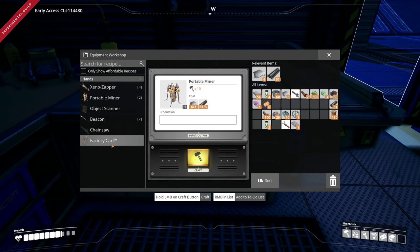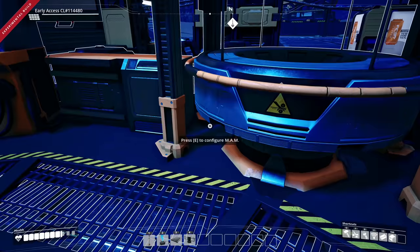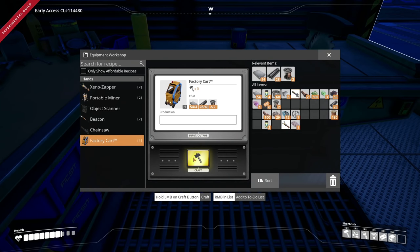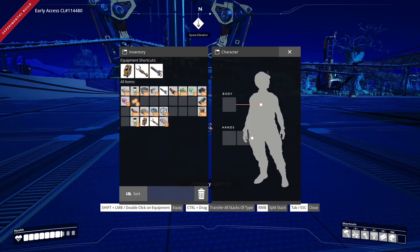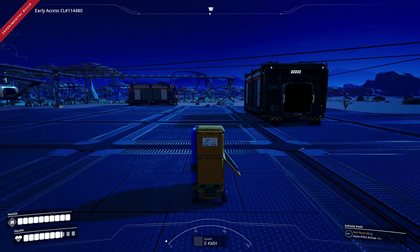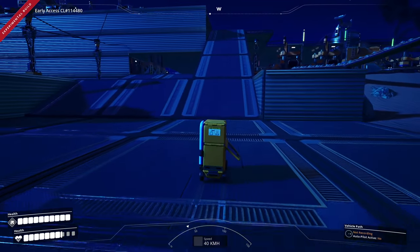Let's hop out and see what we need to build the factory cart. We only need two rotors — we absolutely must build it. Two rotors made, done. Back to cart — build one, we have it. Let's get this bad boy out. Bring it into our hands — oh my gosh, it is so cool! I love it, that is the coolest looking thing ever.